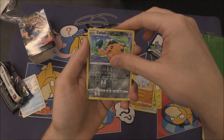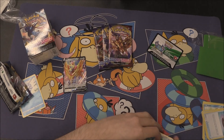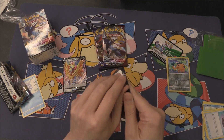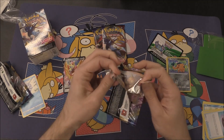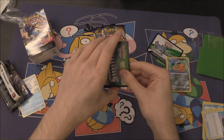We've got a Cufant — I think it's Cufant, I don't know. But there's a Zamazenta V — let's get on to that more than the spelling of an elephant. Zamazenta V! I got Shield myself, so nice to be receiving that.